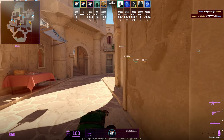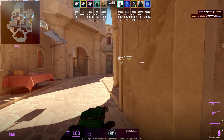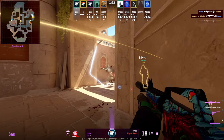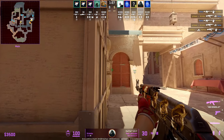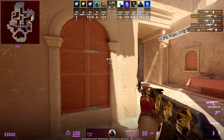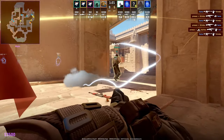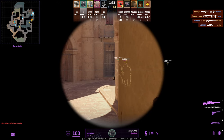This jiggle peek being so close towards A main gives you the most information. However, there is one counter to this: the T's can sneak up close towards the left wall without being spotted. Crimbo is able to go unnoticed inside A main because he hugs left towards the wall, then swings — but unfortunately he does not capitalize on the spray onto Flamezy.